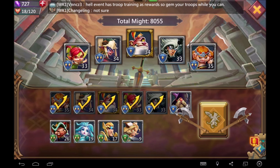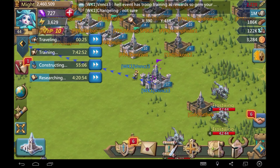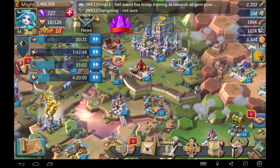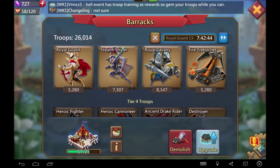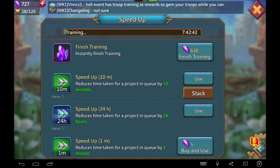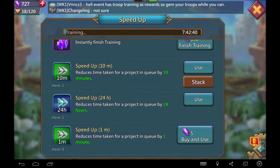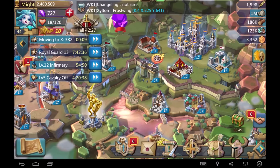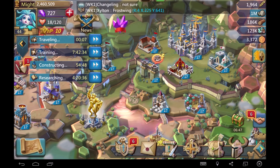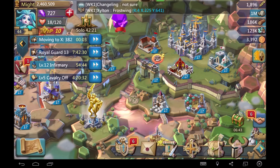Remember, it's super smart not to gem other things. For me, I ran out of speed ups because when I went to my barracks to speed it up, I accidentally clicked on all of my three-hour speed ups and they used like 30 of them. I was pissed off because that's a couple of days' worth of speed ups, so I had to gem a couple of them.